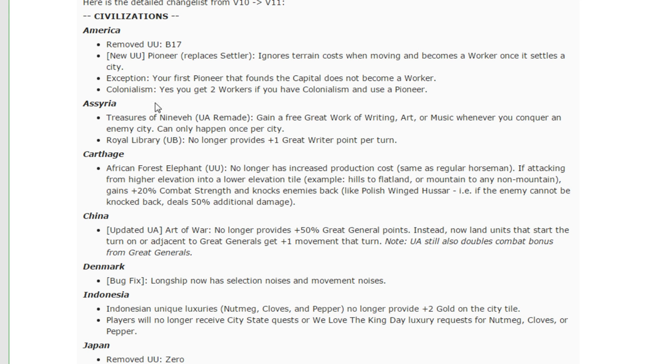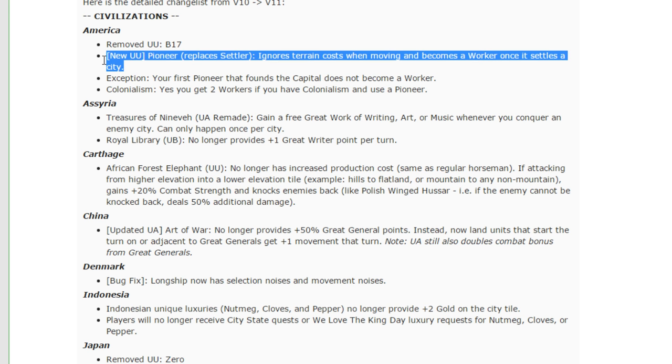America got an absolutely phenomenally huge buff. They removed the unique unit, the B17 — it was kind of a mediocre bomber unit, wasn't great, didn't see a lot of play, very late game, and bombers got nerfed in general. They got a new Settler. The new Settler ignores terrain costs when moving and becomes a worker once it settles in the city, which means every single city you settle as America, you get a free worker in that city, and when you're getting to that position, you ignore terrain costs. This is one of the biggest boosts we've ever seen in Civilization, any of the versions of the NQ mod thus far, and it takes America from a decent but mediocre Civ to an exceptional Civ.